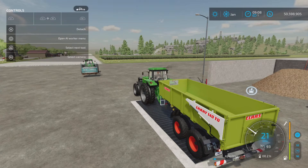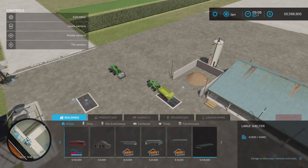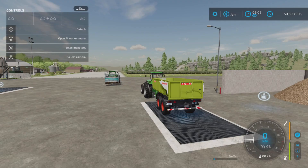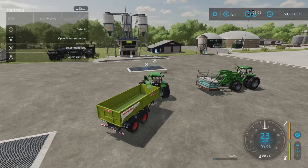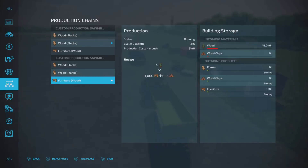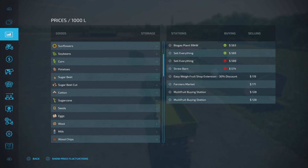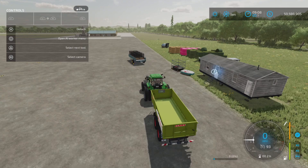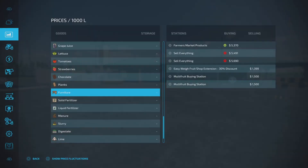I don't think there were any dedicated sell points, and it doesn't say so — it's just furniture and planks, which are actually standard base game items. If we take a look at sell prices: furniture, wood chips, and planks are all there. The Farmer's Market sells everything and takes them, so pricing is not the issue here — it's all about the production.